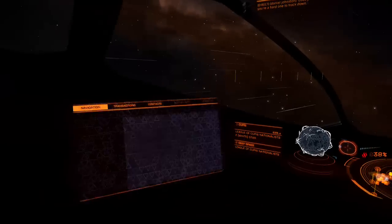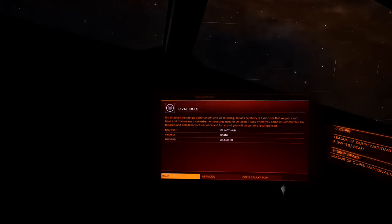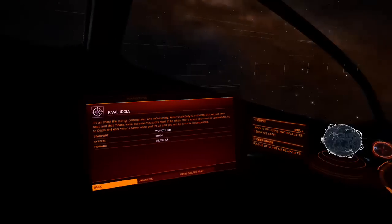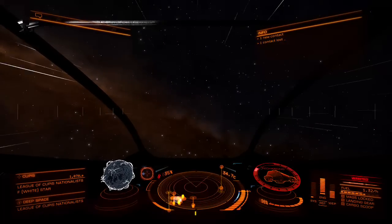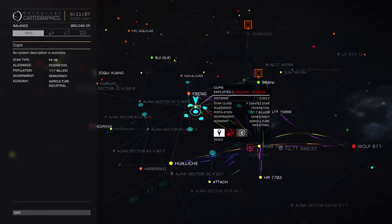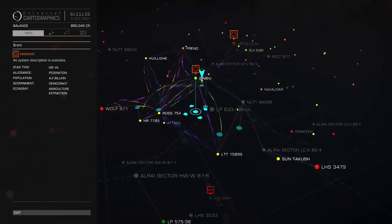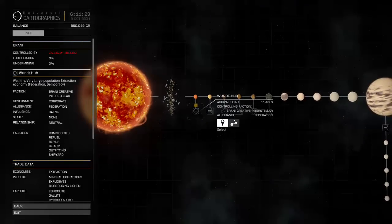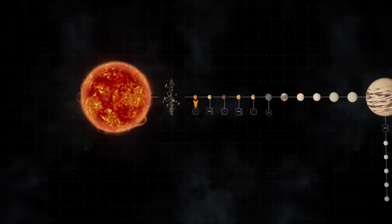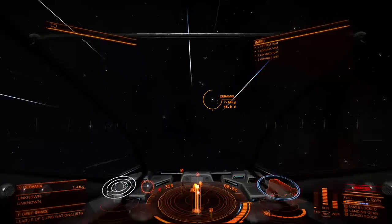Now we're going to go back and turn this in. Let's go ahead and open the galaxy map. It's not good that I'm wanted here, so I'm going to get back as soon as possible, pay off that bounty, take my credits - I'll still make about 20,000 credits. But I just really want that reputation gain. Let's select One Hub. Friendship drive charging.